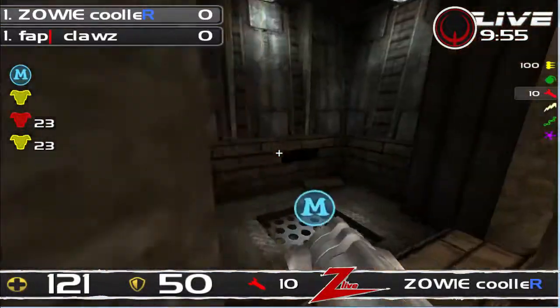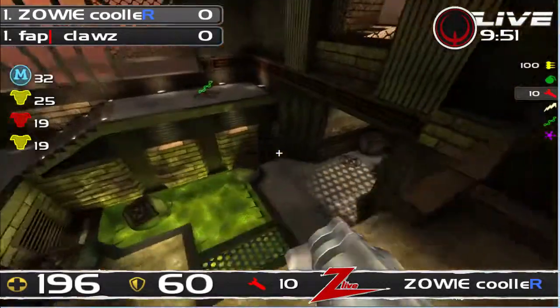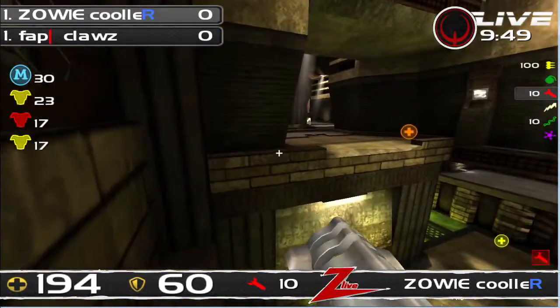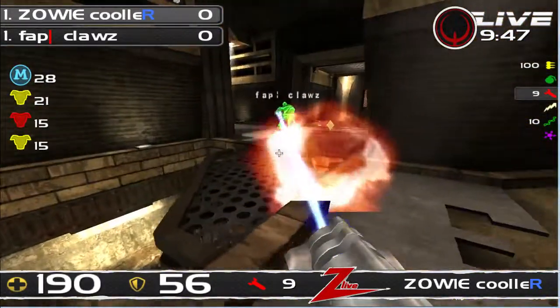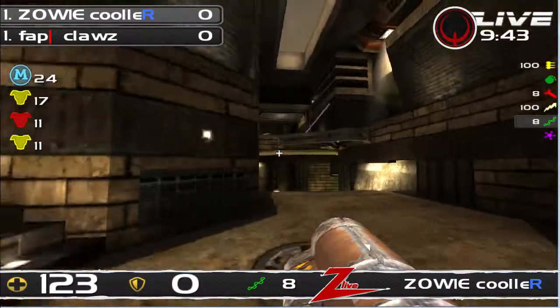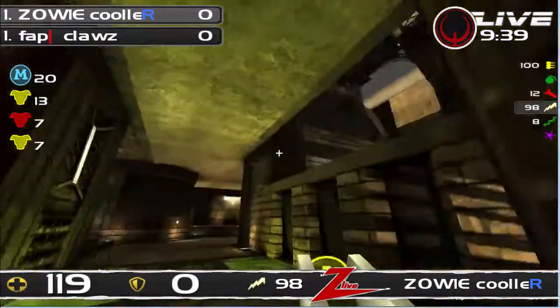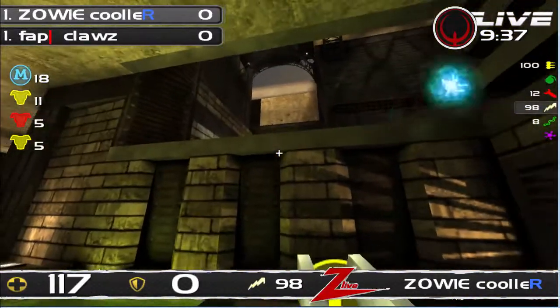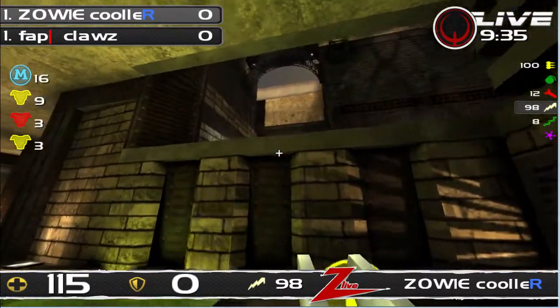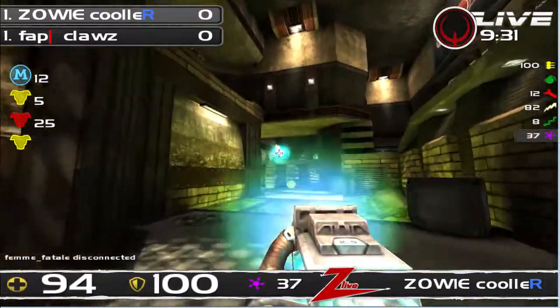We're on Cooler to begin with. It's gonna be Claws who started on the red armor. He's got himself the lightning gun already. Cooler understands also. It's a nice try right now by Claws to come here with his shaft, using his best weapon to see how it works against Cooler — and yes, it works pretty good by far.